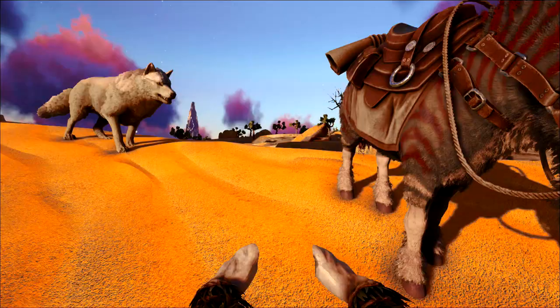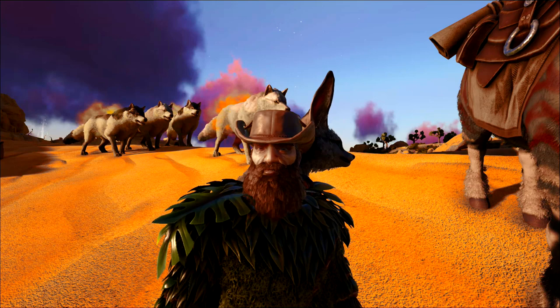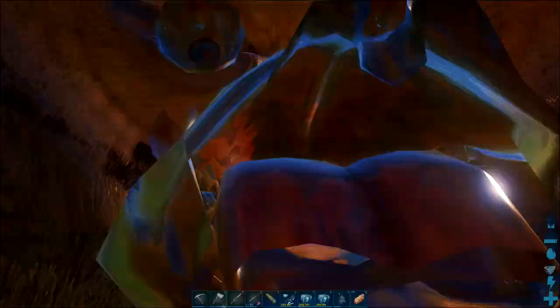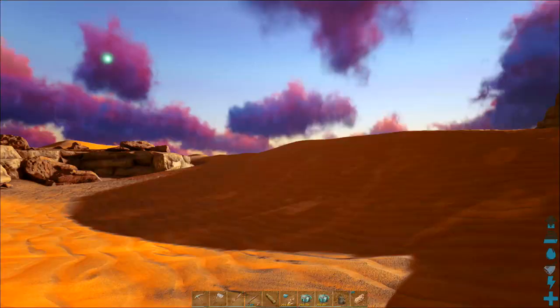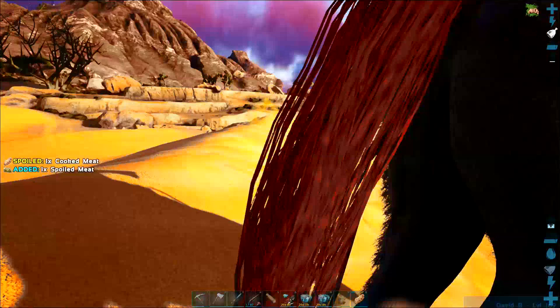We've just come back out to the desert with our wolf pack and our fully imprinted Equus, which we've called David B — going with the patron naming rights for the dino names. David, thank you very much for the support on Patreon, really appreciate it. I've loaded him up with a load of stone — as you can see we take a 50% reduction on the stone, but it's going to be a little bit difficult to gather more stone out in the desert. Let's go and test it out.